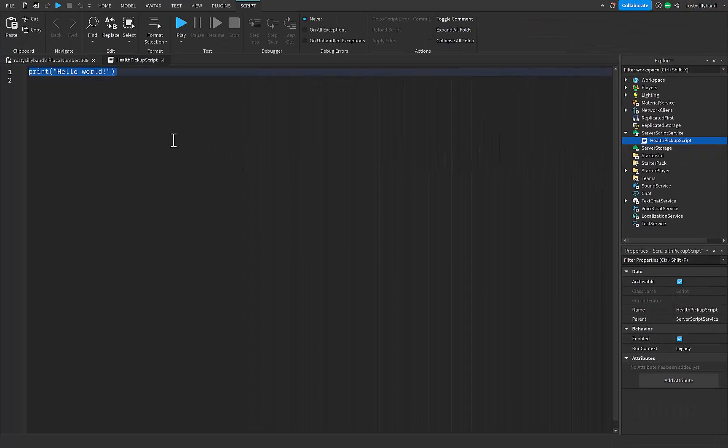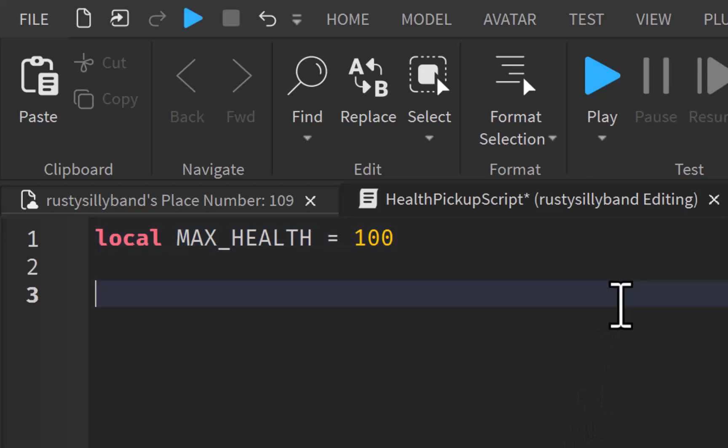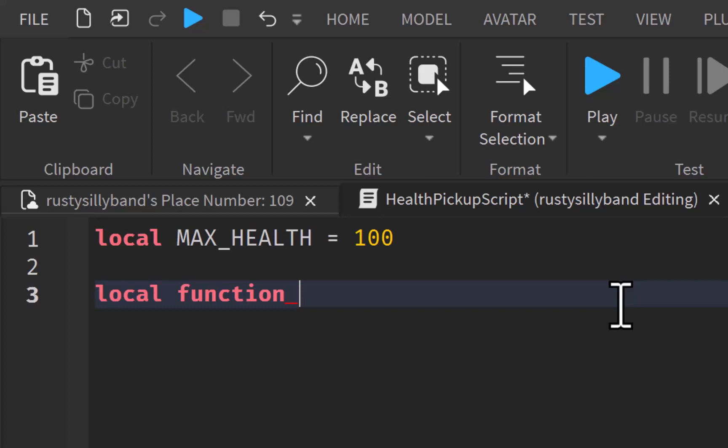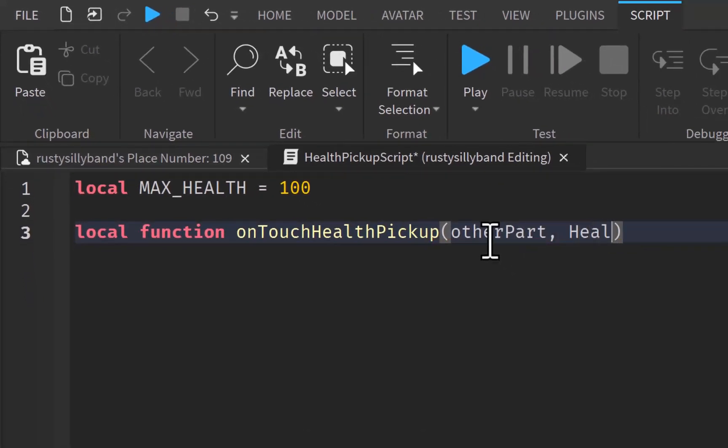Now we need to set a variable for the player's max health that they're going to be able to collect. I'm going to say MAX_HEALTH — I'm doing full capitals because this won't change at all. So MAX_HEALTH equals 100. Now we need to create a local function. I'm going to say local function, and this will be OnTouchHealthPickup. In the parentheses we need to set a few parameters.